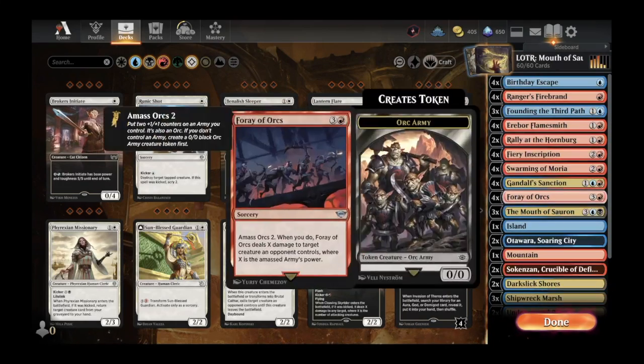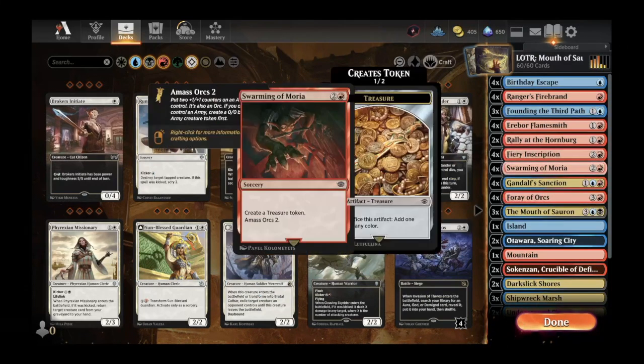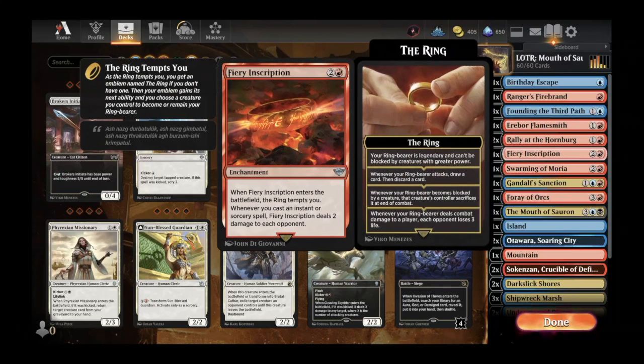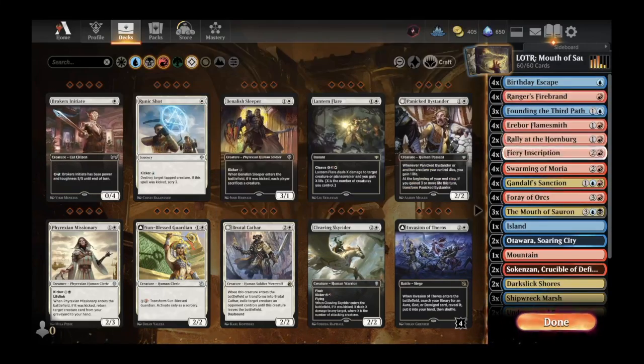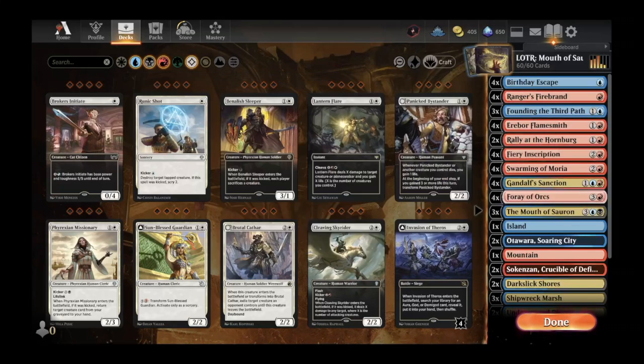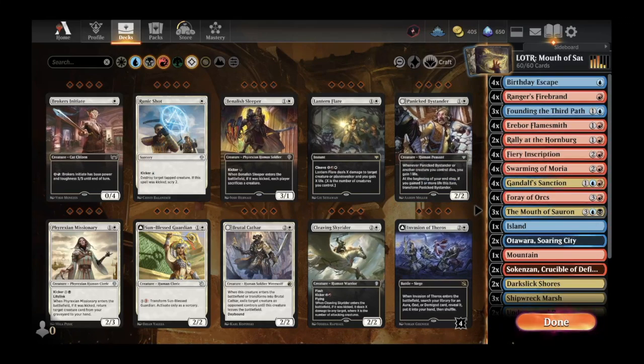This is a Grixis color spell-slinging type deck that features the Mouth of Sauron — a five-mana spell that says when it enters the battlefield, target player mills three cards, then amass orcs X where X is the number of instant and sorcery cards in that player's graveyard. Our idea is to fill our graveyard with as many instants and sorceries as we can. The key card is Fiery Inscription — a three-mana enchantment — when it enters, the ring tempts you, and whenever you cast an instant or sorcery spell, Fiery Inscription deals two damage to each opponent. This turns all our one-mana draw spells, removal spells, and Gandalf's Sanction — which deals X damage to a target creature where X is the number of instant and sorcery spells — into extra damage to the face.